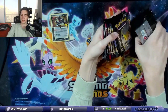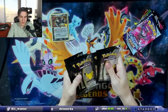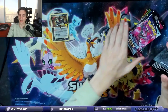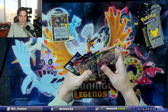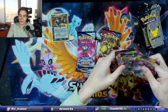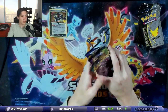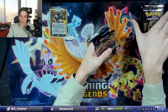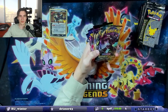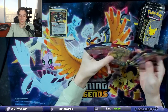We're gonna open these last, but you get 13 Celebrations packs — one, two, three, four, five, six, seven, eight, nine, ten, eleven, twelve, thirteen — and then you get six other packs. We got two Chilling Reign, a Battle Styles, two Vivid Voltage, and a Darkness Ablaze. Pretty good mix of packs. We're gonna do the big packs first and then the Celebrations packs afterwards.